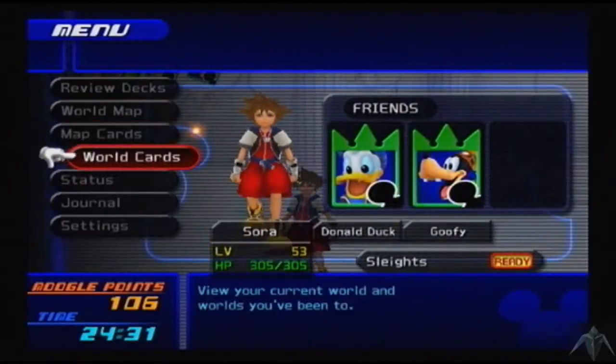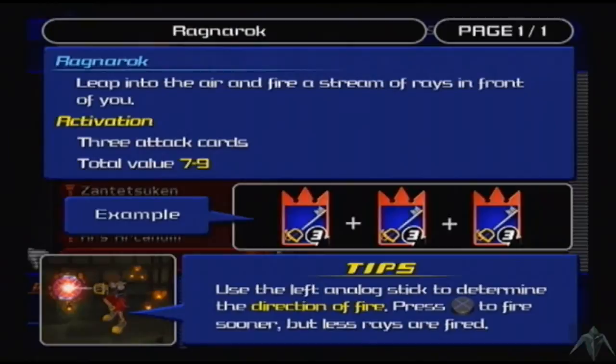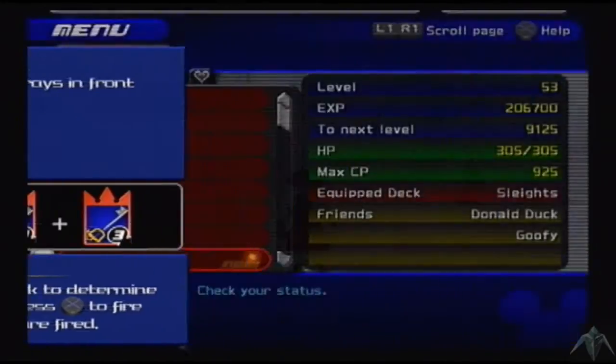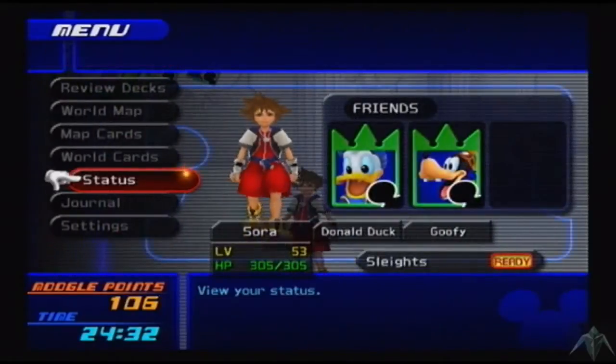Out of those two levels, I got Ace Light and we got Ragnarok. Leap into the air and fire a stream of rays in front of you — three attack cards, total value of 7 to 9. So it's a low sleight, but it's actually very damaging. It requires some backup to not be broken, because it can be broken pretty easily unless you go for all threes, and even then a zero or another sleight is going to knock you off balance.